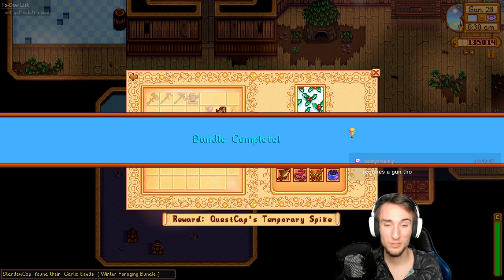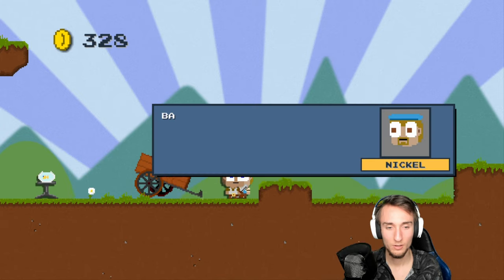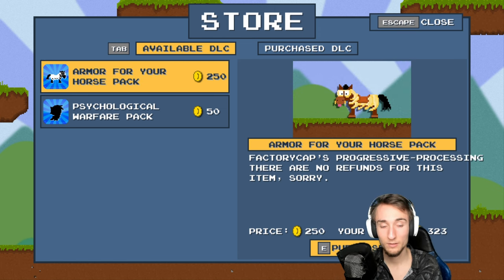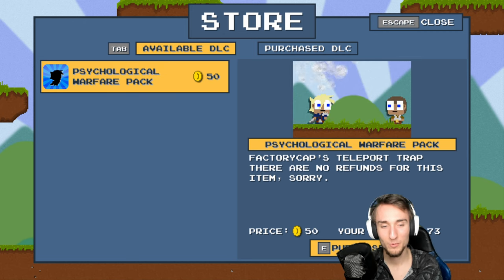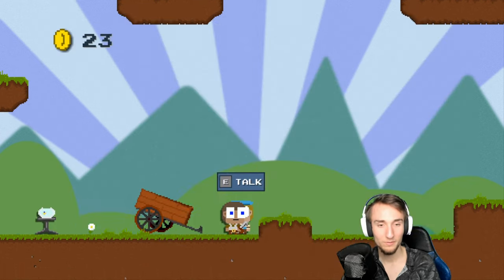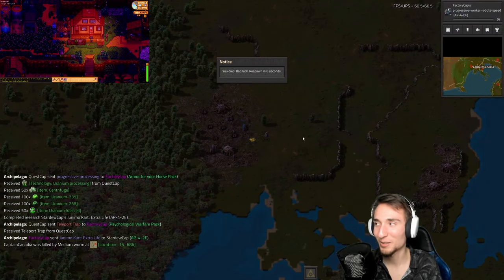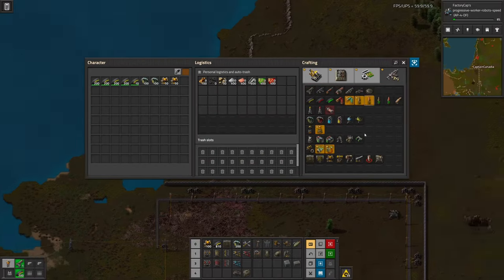Caviar got garlic seeds — which is a new check. I haven't had garlic yet. And I get five golden walnuts from the Bumblecrawl, but I don't think garlic was needed in any bundles. What's new here? Progressive processing for Factorio. Mining level — that's nice; I think that means mining level nine. And then a teleport trap for Factorio. Oh boy. Well, I'll buy the armor for your horse pack for the progressive processing — see what that does. And then a teleport trap.